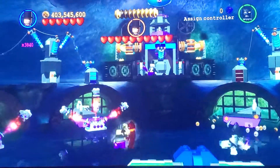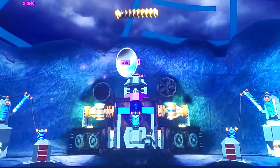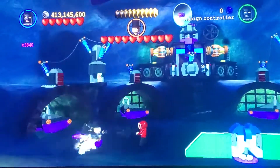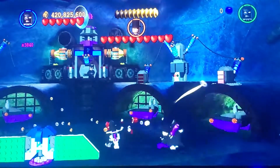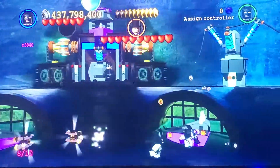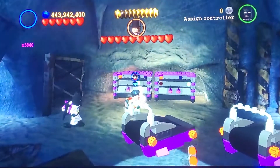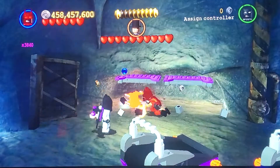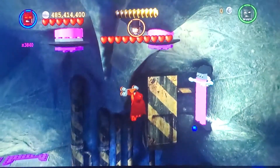Now let's switch to Penguin again. So now we're going to need to — okay. There's two out of four, three out of four, and there's four out of four — there's our ninth minikit. Then we switch to the heat protection suit, and now we need to build up this minikit. You can't build it up without heat protection — and there is all ten minikits.